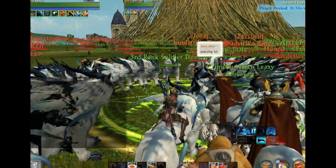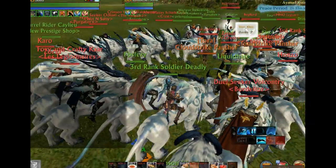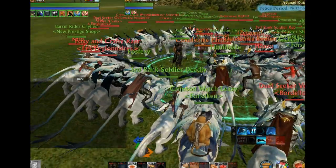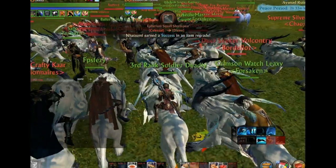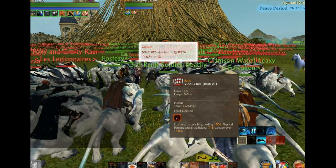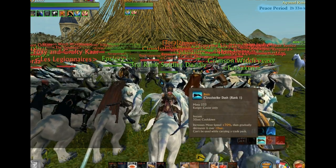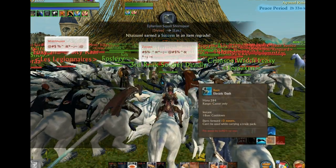This is a whole bunch of craziness on the public test server with the brand new mount, thanks to Krolan who gave them out. They cost 2,000 prestige points and they look pretty cool. For skills, they have Vicious Bites, Overrun, Cloud Strike, Dash, Electric Dash.